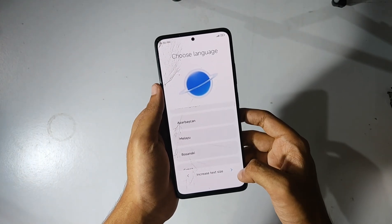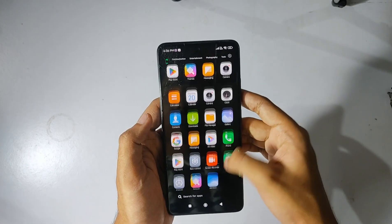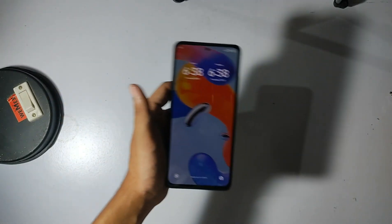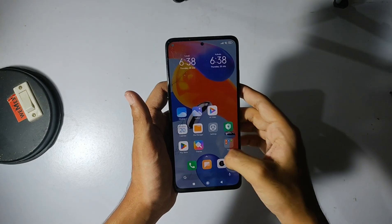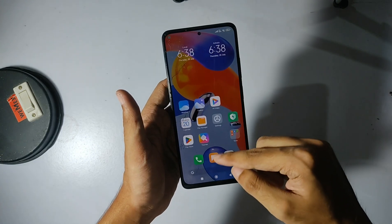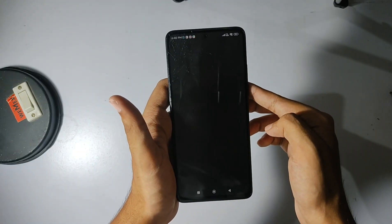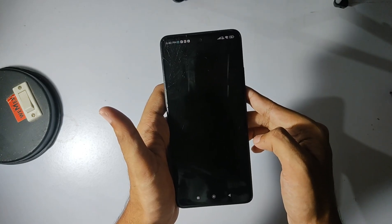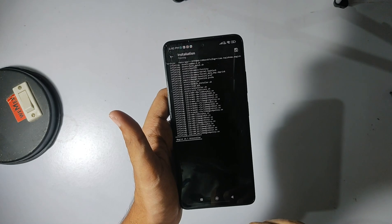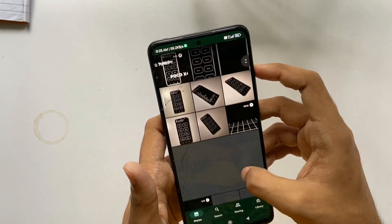Once the phone boots, complete the initial setup as normal. You won't find Magisk immediately — reboot the device once. After rebooting, search for Magisk in the app drawer and it will appear as partially installed. Download the latest Magisk from a browser, install it, cancel the additional setup, then click Uninstall and select Complete Uninstall. The device will reboot and be unrooted.